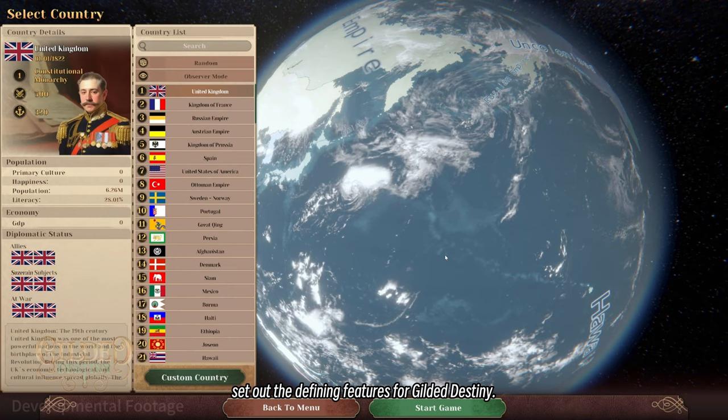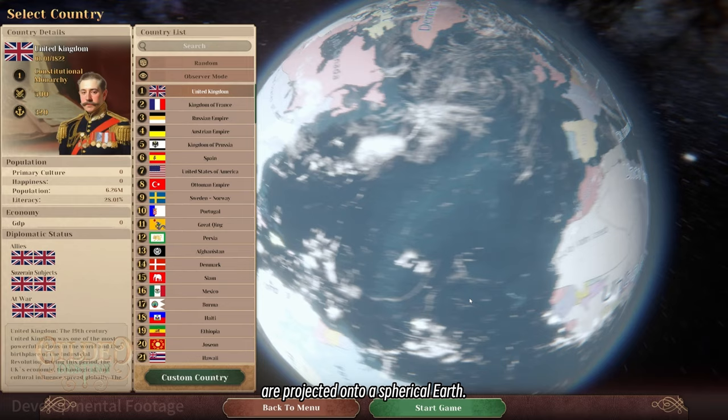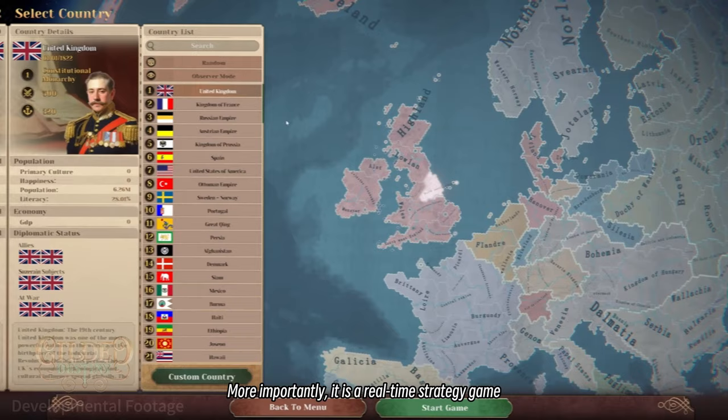First, although it uses hex tiles that may resemble what you see in games like Civilization or Humankind, the tiles in Gilded Destiny are projected onto a spherical earth. More importantly, it is a real-time strategy game, not a turn-based one.